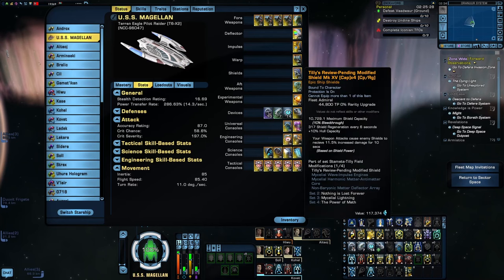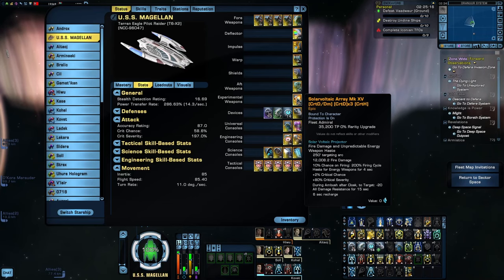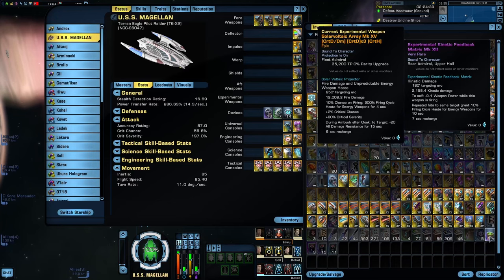For the experimental weapon, there are actually two options. The one I'm using is the Solar Voltaic Array off the Theseus Miracle Worker Destroyer, which has a proc that gives a 10% chance to increase my firing cycle haste by 200% for four seconds. The other option is the Experimental Feedback Matrix off the Deimos Pilot Destroyer — repeated hits grant a 10% firing cycle haste buff for 10 seconds. I didn't go with that one because I don't have it upgraded, and also because it has a recharge time of seven seconds, so the haste buff from repeated hits will only overlap once for about three seconds — and that's assuming you can get a second hit off before you destroy your target. You'd really only get haste out of it against heavy tanky boss-level enemies.